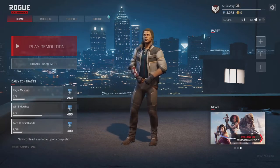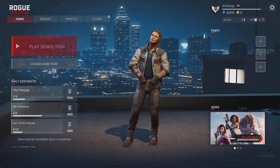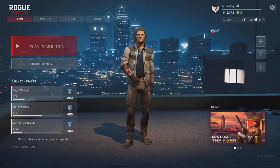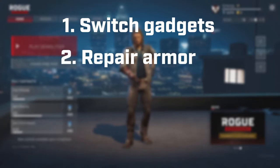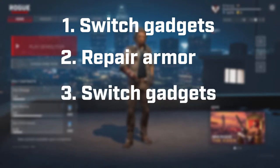Episode one starts today. In this episode we're going to cover three different secrets, if we want to call them that: one, you can switch a gadget; two, you can replenish your armor if you buy it in a buy round; and three, you can show your FPS in game, but not in lobby.